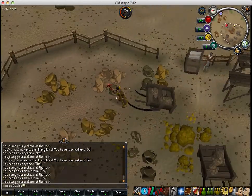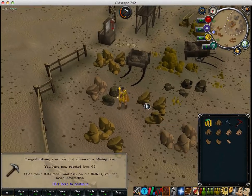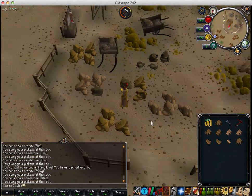Apart from combat level — I'll try and get that reset because the stupid scorpion attacks me and I had auto retaliate on. Alright, so soon we can go to the lava flowing mine.